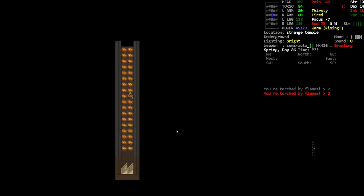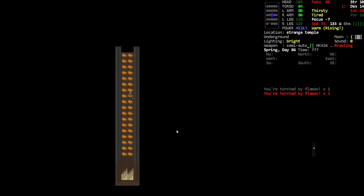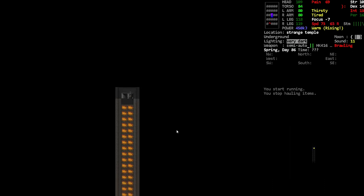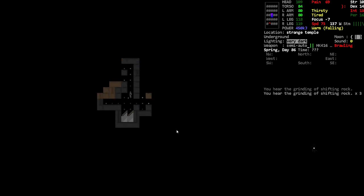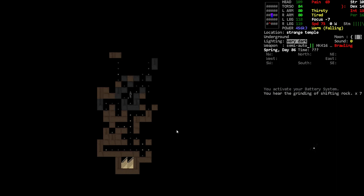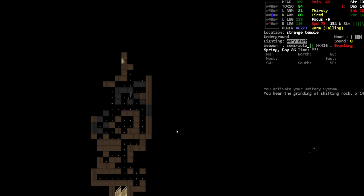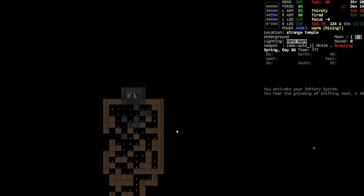There's a torso and arms down here. I've got a turnout coat — I guess it's not enough. Actually it looks like it's not hurting me; I was already hurt. It's one of the shifting rock ones. I've also got an autonomous scalpel CBM, which should be pretty useful. Alright, that's two of them down.